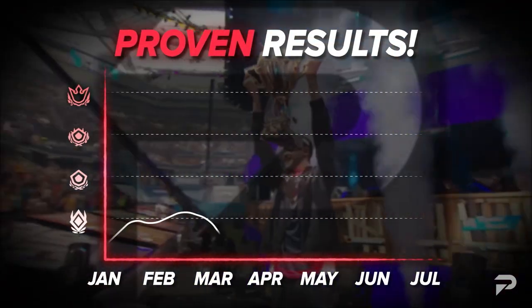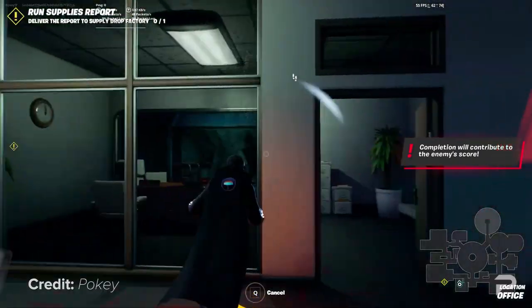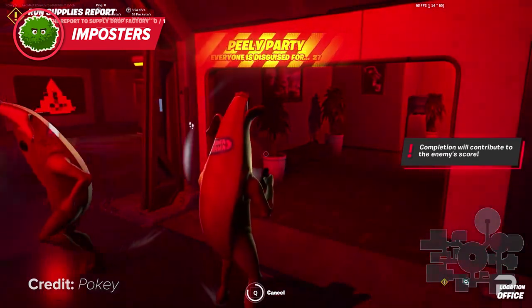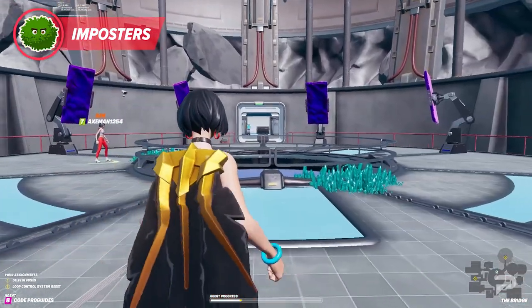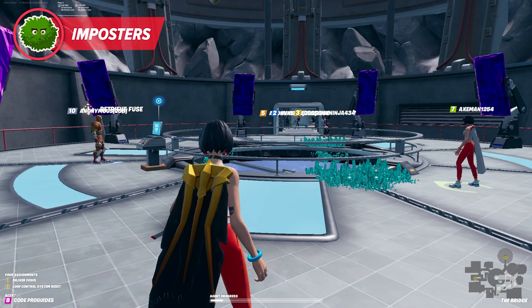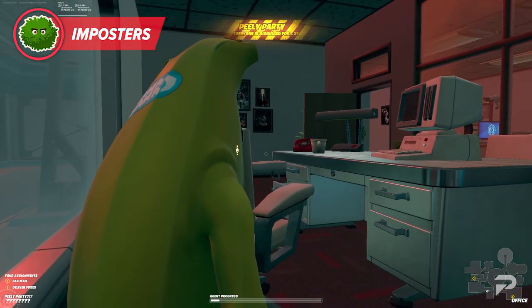Fortnite Imposters is a great way to earn XP and possibly one of the faster ways to do it without grinding quests. However, there is a formula to make the most out of it — it's much faster than just jumping in and waiting for it to finish. Just a heads up: Epic has put a stop to all the AFK players using Imposters to grind XP. It used to be that you could enter a match, go AFK, and come out with tons of XP when the match ended.